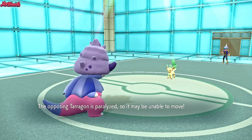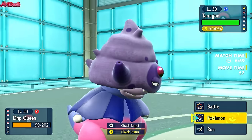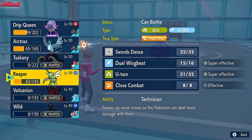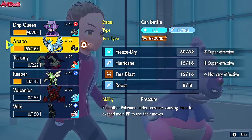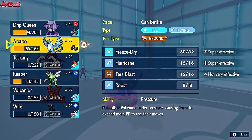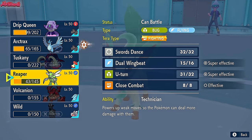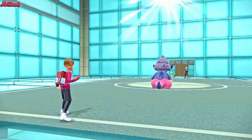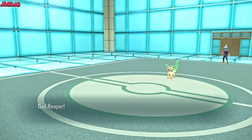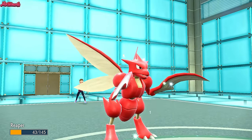That Thunder Wave was great. But the problem is we need Slowking a bit healthier. I think we need to sack off Cypher — we need Articuno now. We sack off Cypher here so we get Regenerator back on Slowking so it can stand up to Walking Wake. That's the way we've got to do it. They go for Body Slam — that's going to take out Cypher.